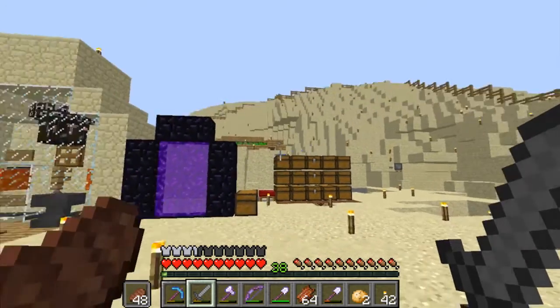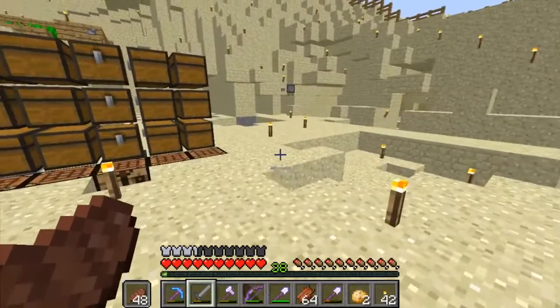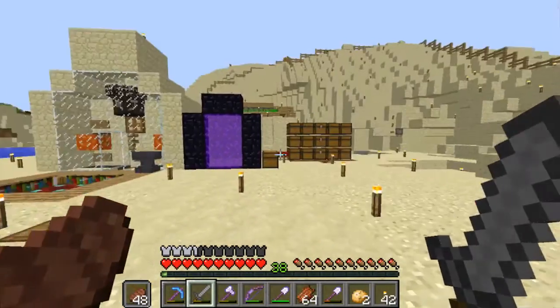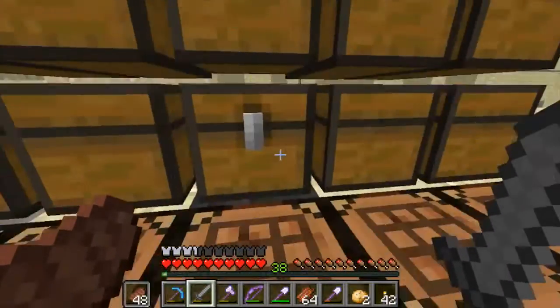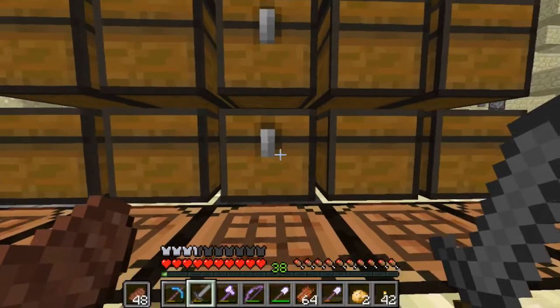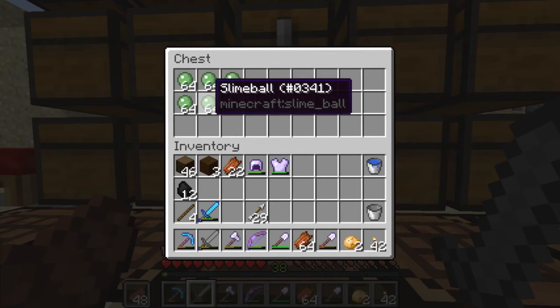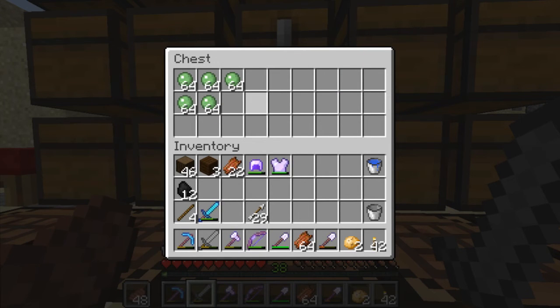And here we are back above the surface. We've got our zombie spawner all organised down there, and we've got our cow and leather setup sorted the way I want it. At the beginning of the episode you probably saw that excerpt of the slimes going into the killing chamber — I just wanted to show you that it's all been working properly since the slight hiccup from last episode. That's five full stacks of slime, which is fantastic — more than enough for what I need.